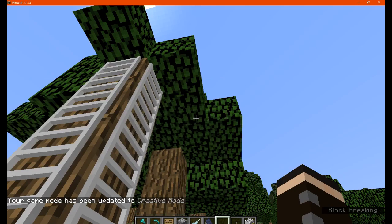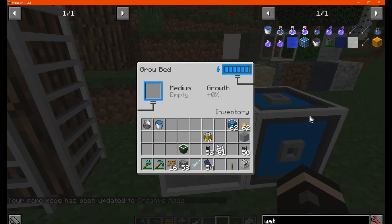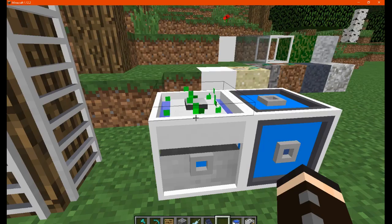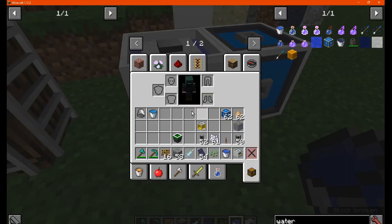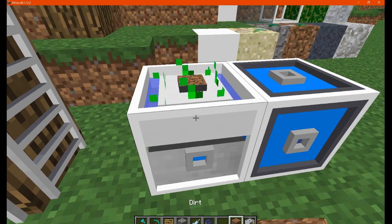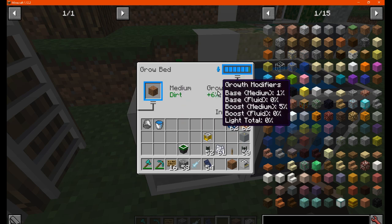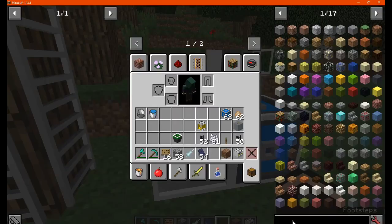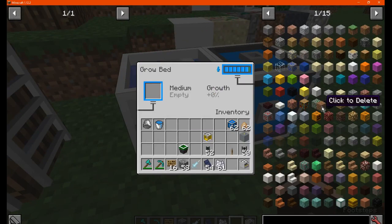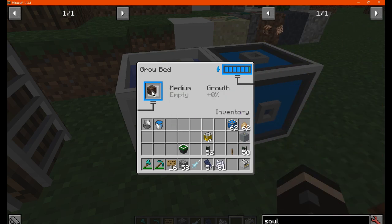You put the medium in — which will be something like dirt, sand, or a few other types of blocks — and that also determines the growth stages. You can bone meal this if you want but you don't need to; it'll pretty much grow by itself. If you put in something like sand, you can see a difference there.